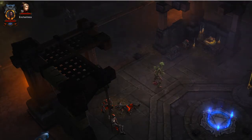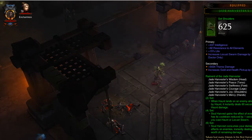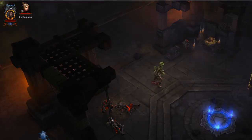So what I'm gonna try and do first is look at a Set Dungeon. As you can see, I have on the full Jade Harvester's Joy. I've got a lot of the Witch Doctor sets because I played the Witch Doctor most in Season 4, so I have a lot of items for him. So we're gonna try this out.